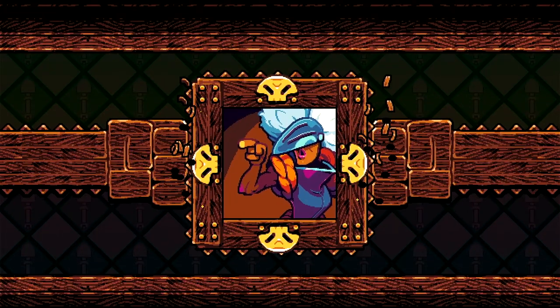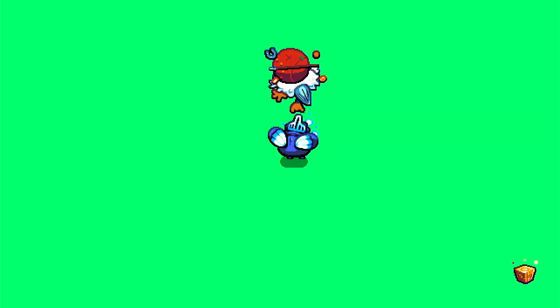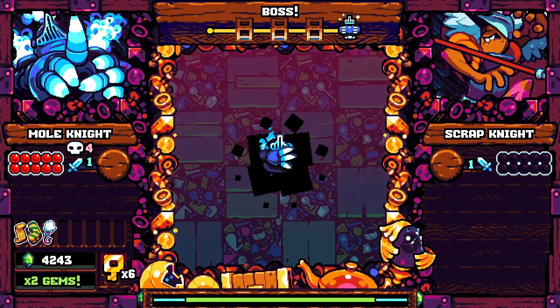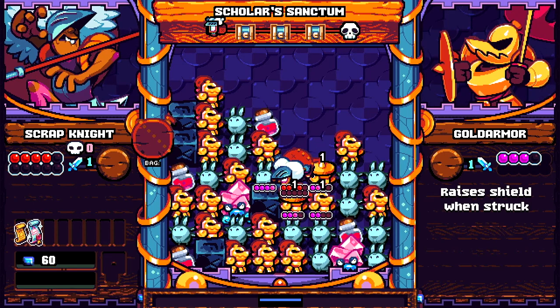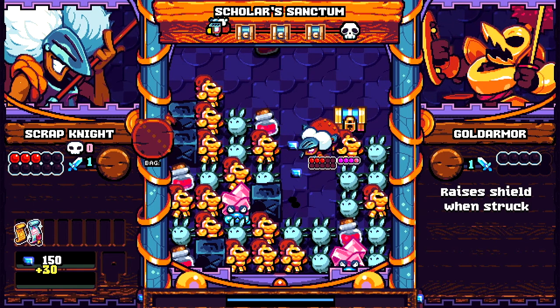On your journey, you'll encounter familiar boss battles if you've played the original. Defeating each boss will unlock them as a playable character, each having their own unique skill set, similar to the DLC on the original game — which puts a completely different spin on how you're going to need to play the game to complete it.